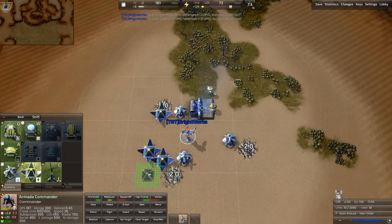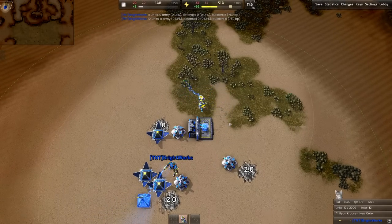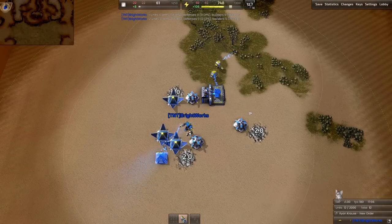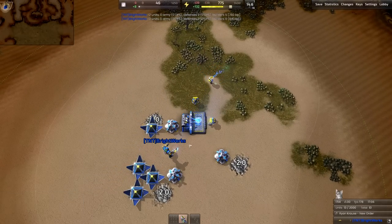Once the first constructor is out, you go for one more solar panel and go back to the lab. Constructors will help build the next constructors, and then the commander goes back to the lab to finish up your second constructor.